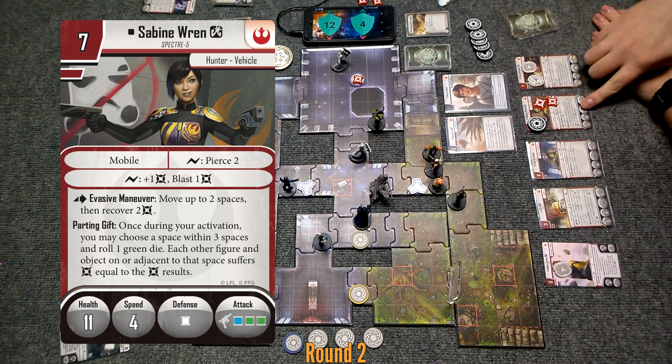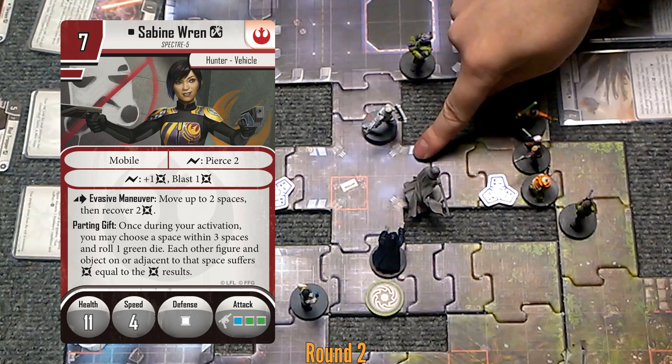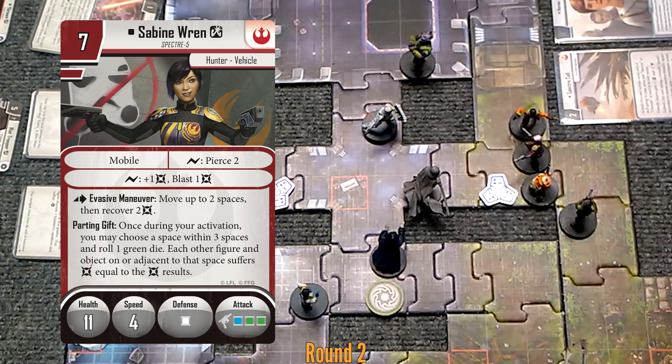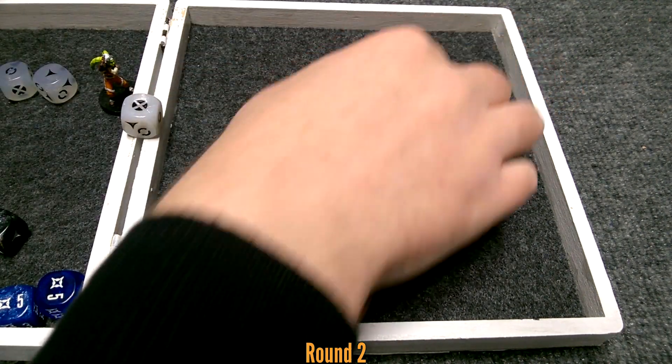She is going to do Parting Gift: once during an activation I can choose a space within three spaces, roll a green die — everybody around it takes damage equal to what it shows. I'll pick right by Vader and Palpatine. One damage on Vader and one damage on Palpatine.